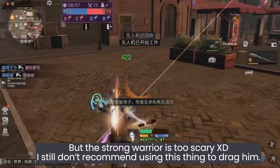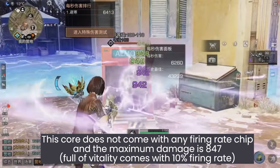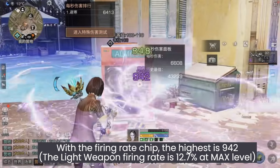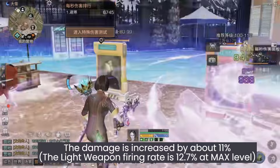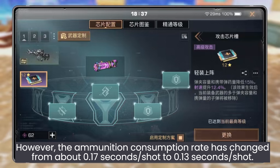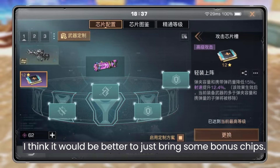This core does not come with any firing rate chip, and the maximum damage is 847. With the firing rate chip the highest is 942. The light weapon firing rate is 12.7% at max level, increasing damage by about 11%. However, the ammunition consumption rate changes from about 0.17 seconds per shot to 0.13 seconds per shot. I think it would be better to just bring some bonus chips.